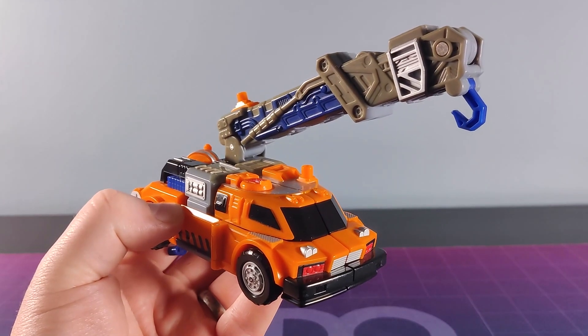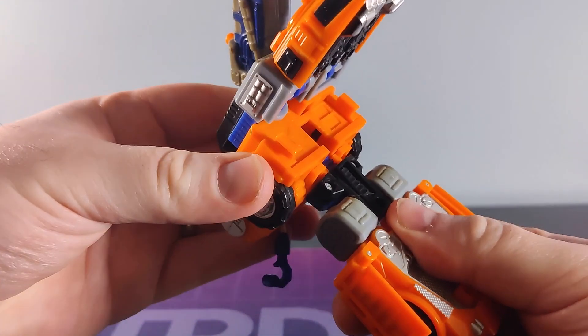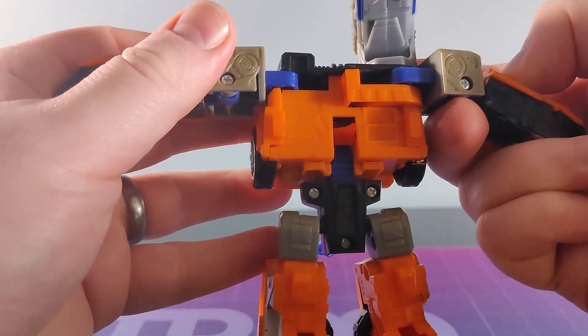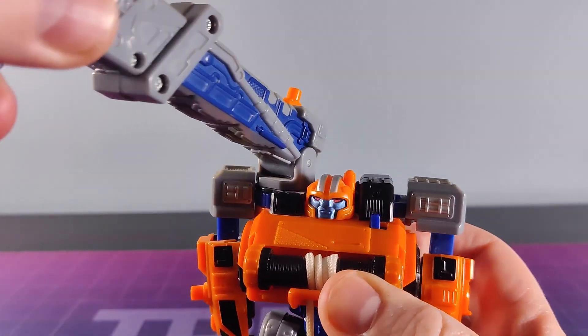Transformation doesn't take that long. Just open the doors and disconnect the bottom of the truck. Swing that down, push the waist upwards, then separate the legs and pull out the feet. Swing around the arms and extend those out. I really like this cute detail that when you swing the crane around to face the right way, Smokescreen's face comes around too.